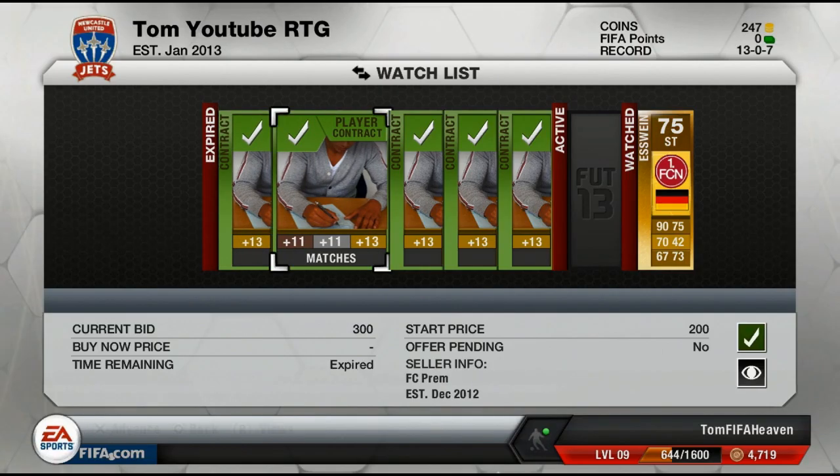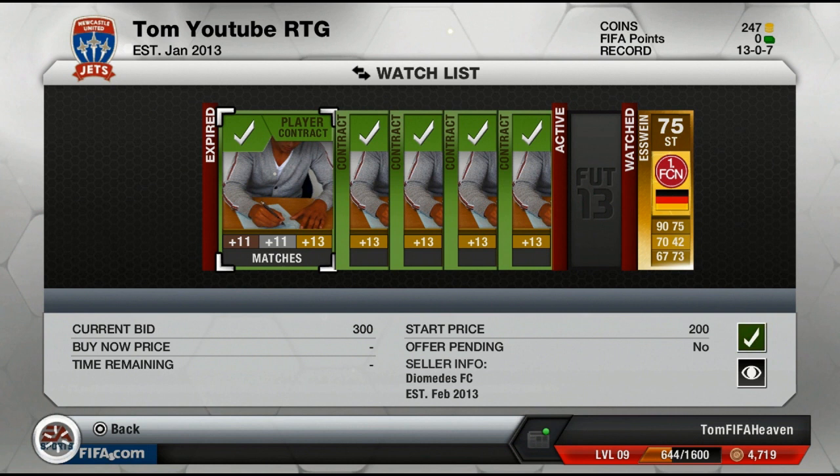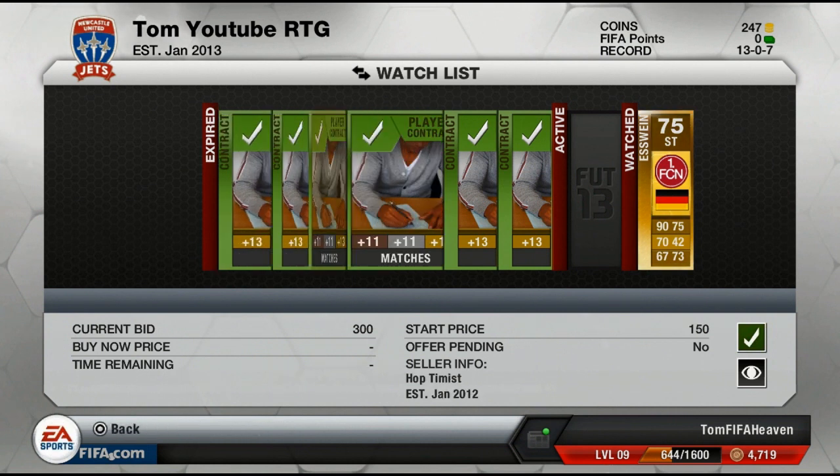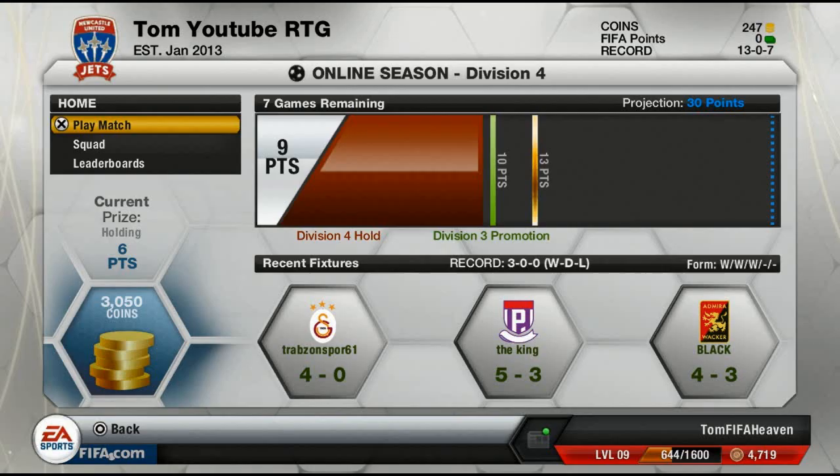As you can see we managed to buy 5 gold contracts because most of my players are running out of contracts. This is the player I'm looking to buy next — Aswine, who is an absolutely brilliant 74-rated gold striker with 90 pace and 70 shooting.